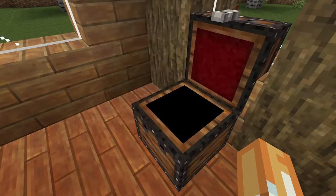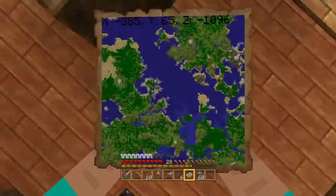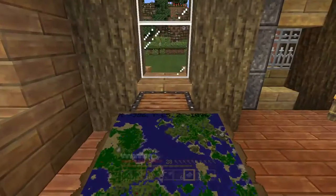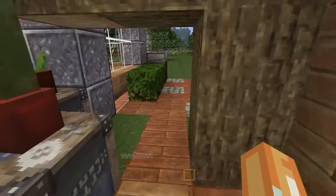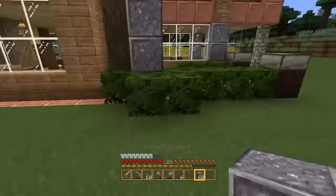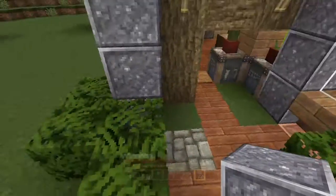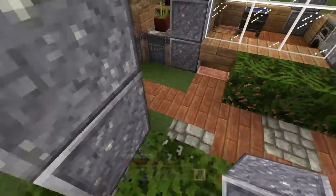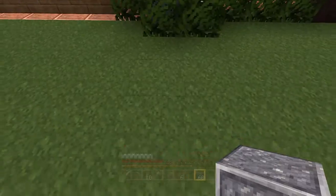I cleared the map — this is our home map. Unfortunately there's no red sand around here at all, so we're going to have to go out adventuring sometime and look for some. That's going to be a pain — it's going to be really far away and a pain to go there and back if I need more. I won't force you guys to watch that, unless something cool happens. Anyway, let's start this.